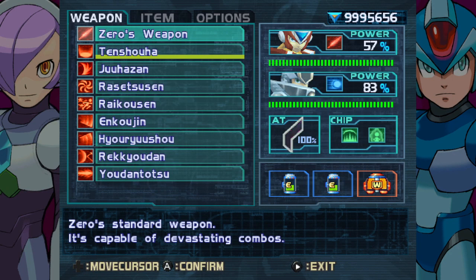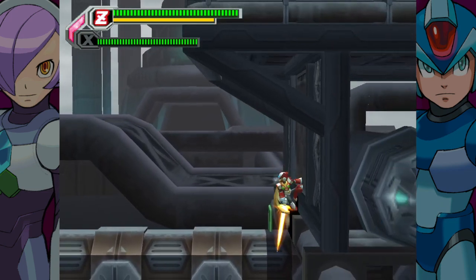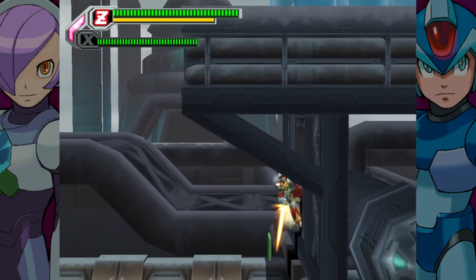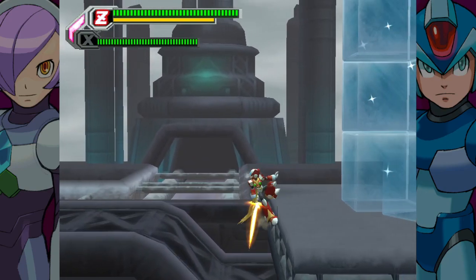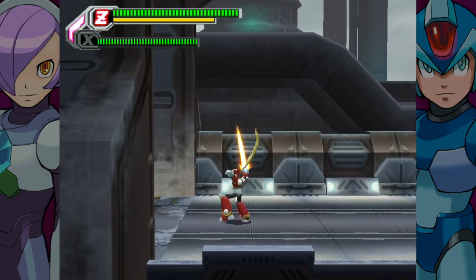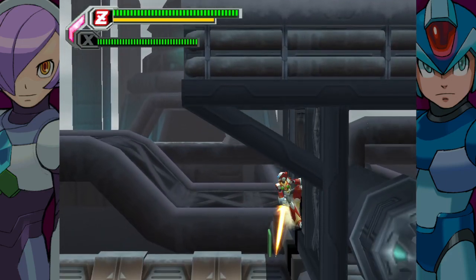So I actually found out that you do indeed need to come through this twice. You have to come through with Zero and Mega Man X so that X can reactivate the capsule. But not only that, you need to come back through with Zero and Axle so that you can jump to the left and get on top of the gate for the rare metal. So the game actually forces you to come through this twice.